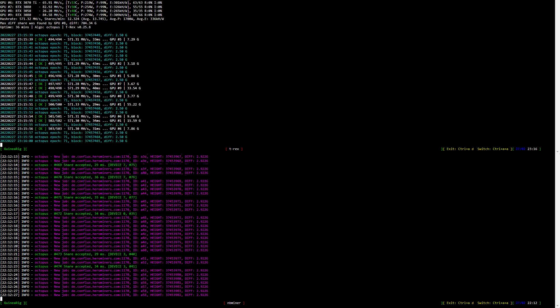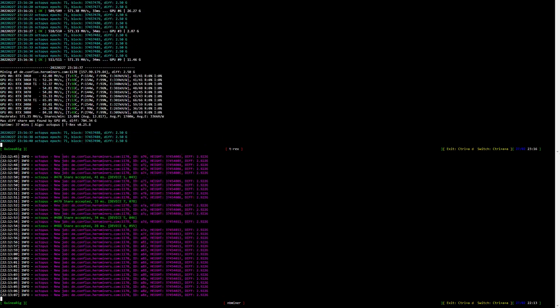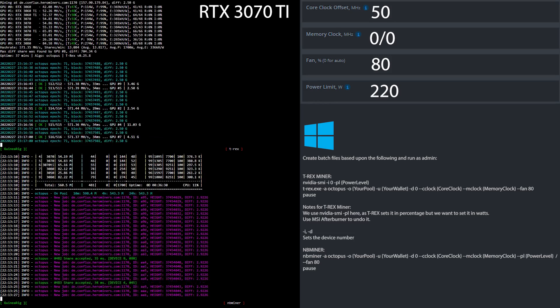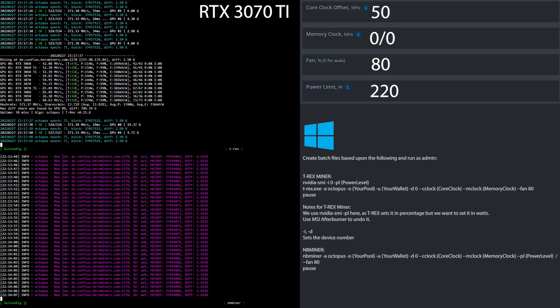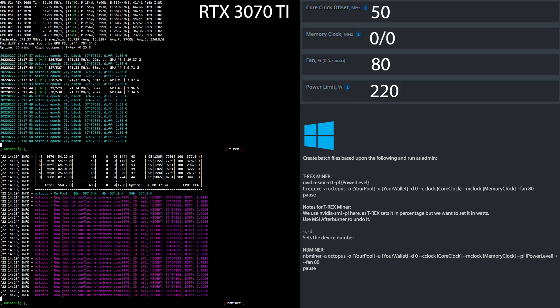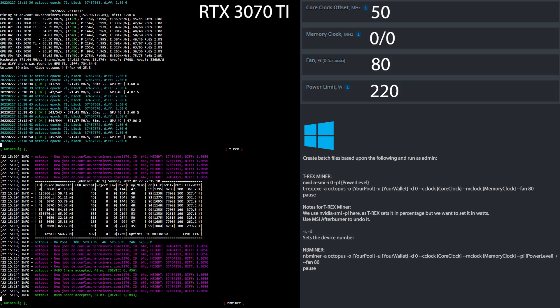Let's have a look at the overclock settings for the RTX 3080 10 gigs mining Conflux Network. I set the core clock to 50, the memory clock to 0, the fan speed to 80% and the power limit to 220 watts. If you are using Windows, simply create batch files based upon what you see here.